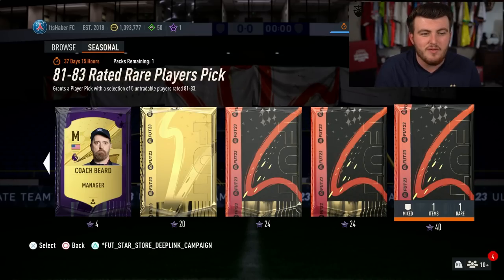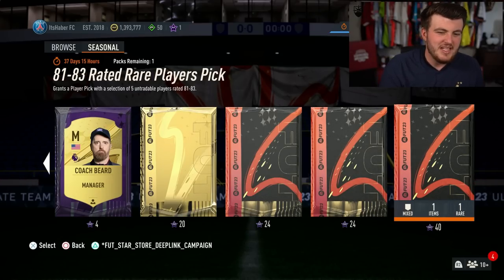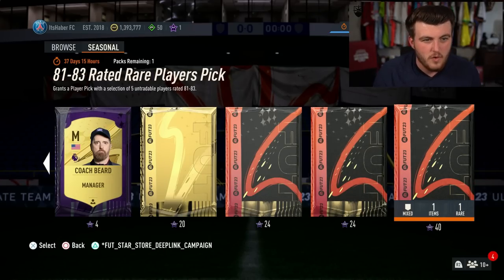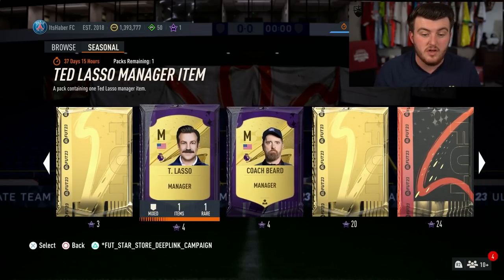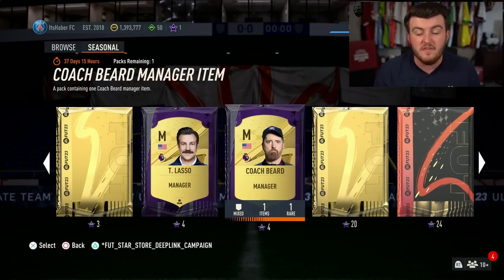The 81 to 83 rated rare player pick — I don't see the point. If it's capped at 83, the best you can get is someone like Ousmane Dembele or Anthony, which isn't amazing. For 40 tokens I probably wouldn't bother unless you have spare tokens with no idea what to spend them on. Alternatively, you can get the two manager items and effectively get 10,000 coins with 8 tokens, since they insta-sell for about 5k each.